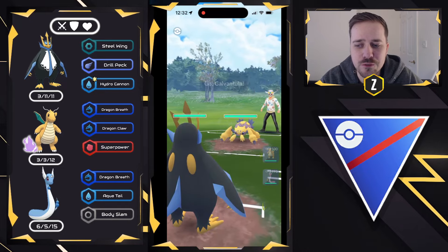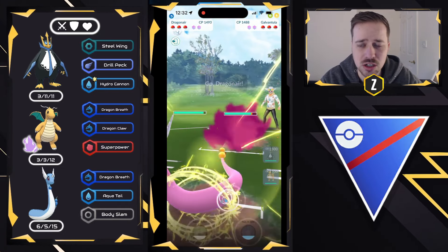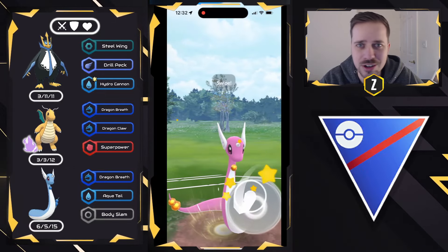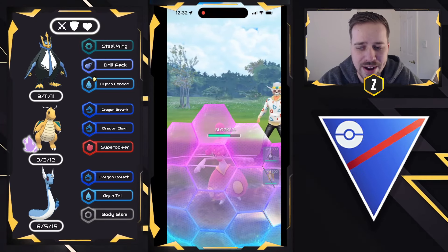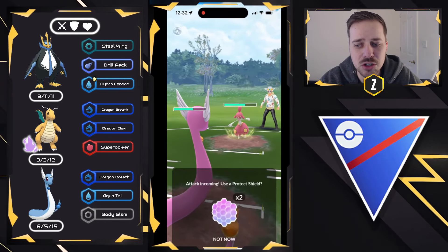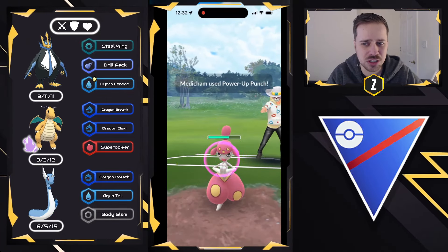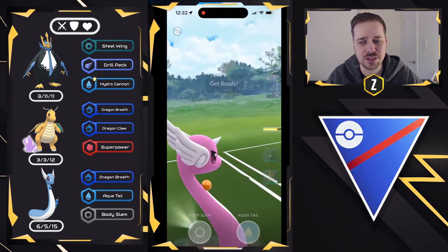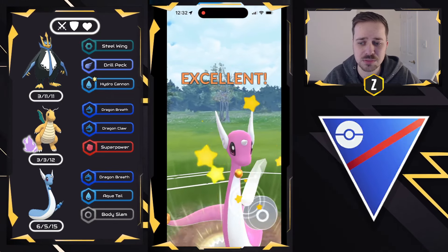Getting into the first battle, we have Empoleon on the lead versus Galvantula. Galvantula can actually do pretty well against this team, so it's going to be teamwork in order to take this Pokemon down. They decide to swap into Medicham — Counter and Ice Punch is very tough for this team to potentially handle, but thankfully because of Dragon Breath and Body Slam, we're going to be able to shred through it pretty quick. I thought I had the count here at 6, so I shielded, but it was Power Up Punch. I could have gotten away with a free no-shield right there, but I was anticipating Ice Punch. Maybe they built up to 6 and then baited me.